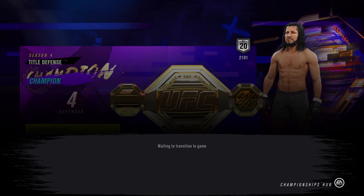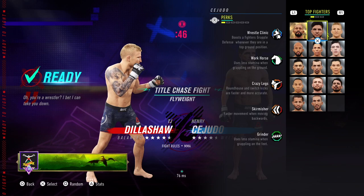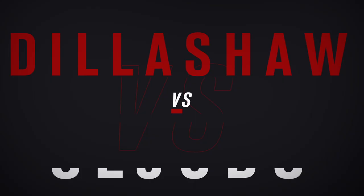Welcome back to another video. Today we're going to be using Henry Cejudo, or as he likes to call himself Triple C, in the flyweight division. Prior to this I didn't really enjoy using Henry Cejudo — I maybe used him a couple of times this season but he just didn't feel good to me. Then the other day I was watching Goat stream and he used him very well, so I thought why not try him myself.